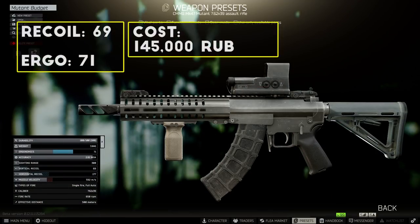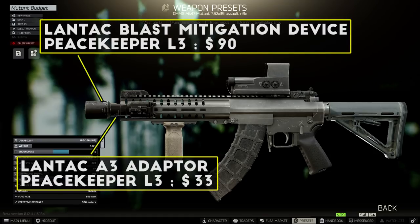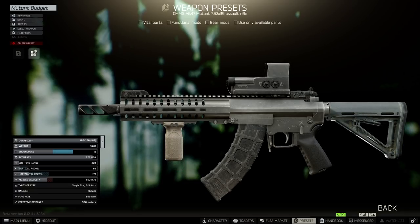When this budget build is all put together, you're looking at 69 recoil and 71 ergonomics for a total cost of around 145,000 rubles. For perspective, this isn't very far off from a fully built meta AK-103 and it fires faster, so I think it's a really solid build. You can also use the three-piece Landtech blast mitigation combo or the three-piece SIG suppressor combo for even better recoil stats, but these are higher-level, more expensive options — just worth pointing out if you want a seriously upgraded short barrel build.